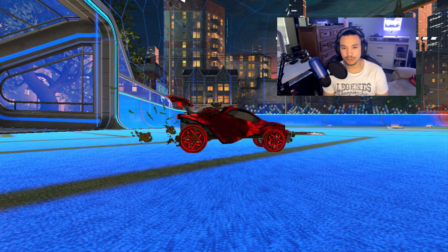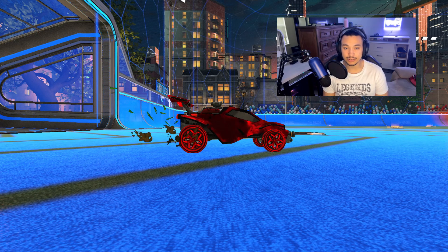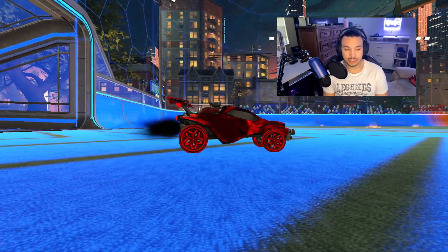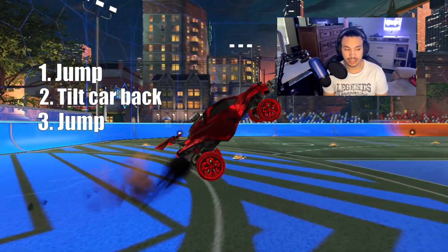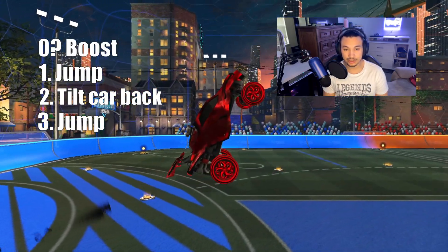The next type of aerial we're going to learn is called the fast aerial, and it is basically just adding a double jump to your basic aerial. The steps to complete the fast aerial are: jump, tilt your car back, jump again, and you want to be boosting throughout the whole thing.